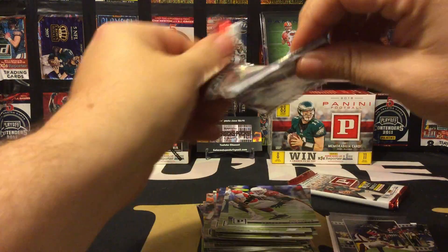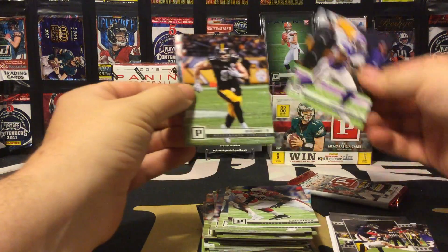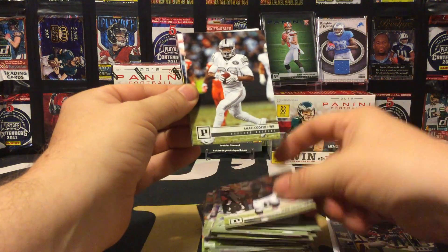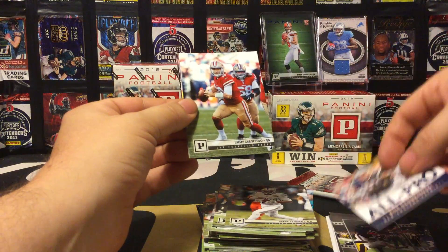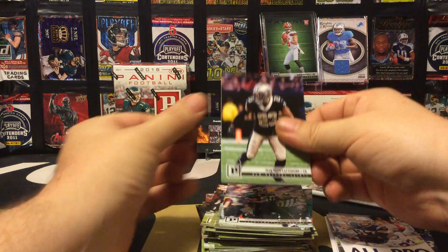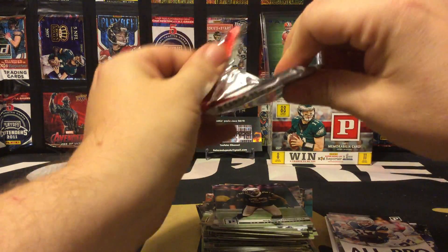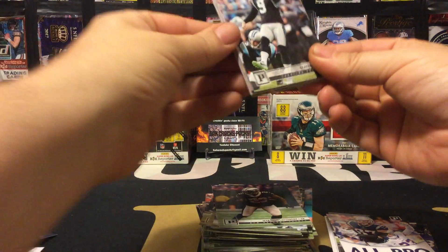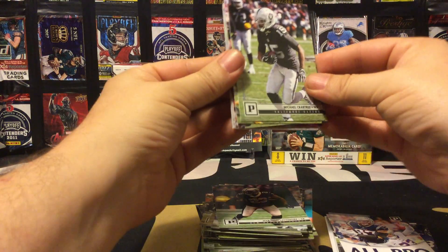Second to last pack: Latavius Murray, Jaylen James, Tarik Cohen, Amari Cooper — we have an all-pro insert: Rob Gronkowski, Jimmy G, Telvin Smith, and Marshon Lattimore. And our final pack with our mem card.